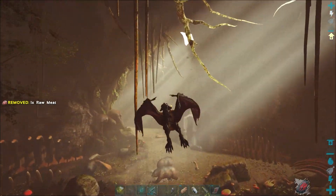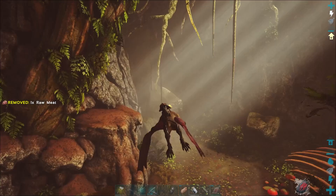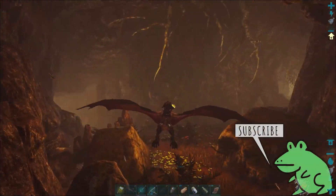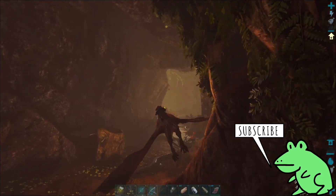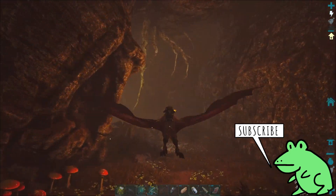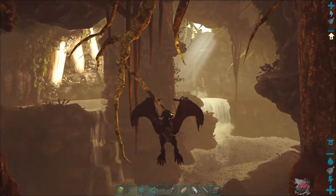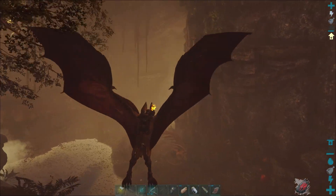We do have some bears and some other stuff. We're just going to fly straight past everything, and this is where it gets really buggy and there's a fork in the road. We're going to take the left fork.